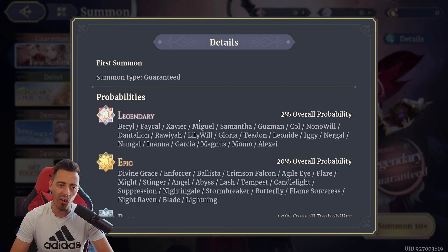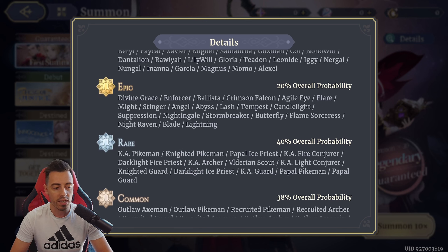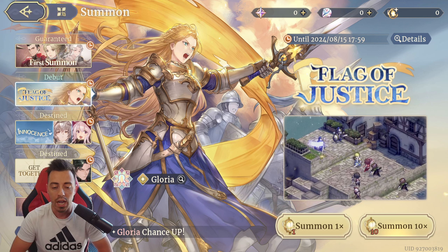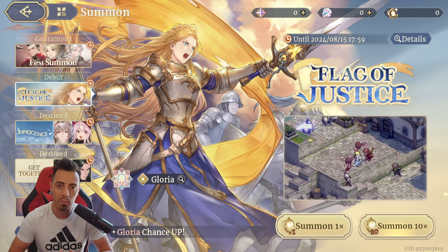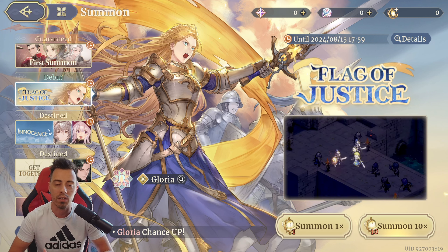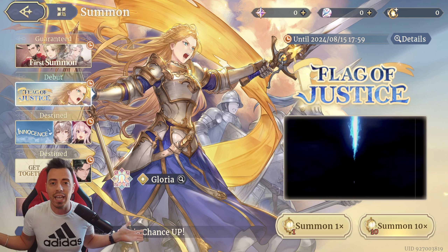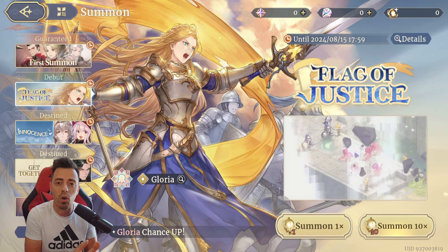The rates are 2% for a legendary unit, 20% for an epic, 40% for a rare, and 38% for common. Once you have what you need on that banner, I recommend going to Gloria's banner and spending your resources until you get her. This is an amazing unit to have early on, and after getting her you can start saving your resources for another banner coming in the future. Especially if you are free-to-play, this is the best value you can add to your account for early and mid game.